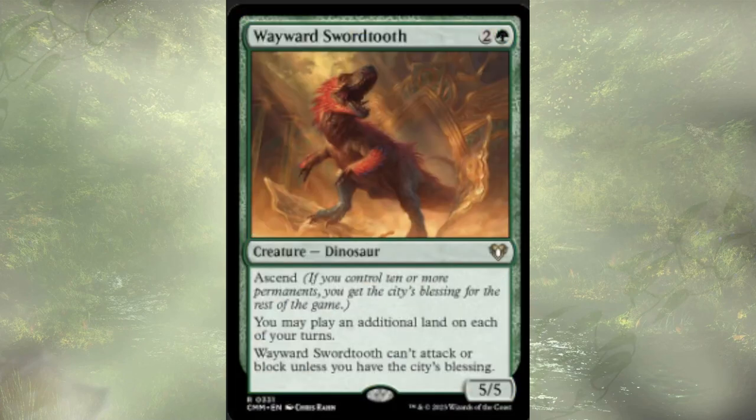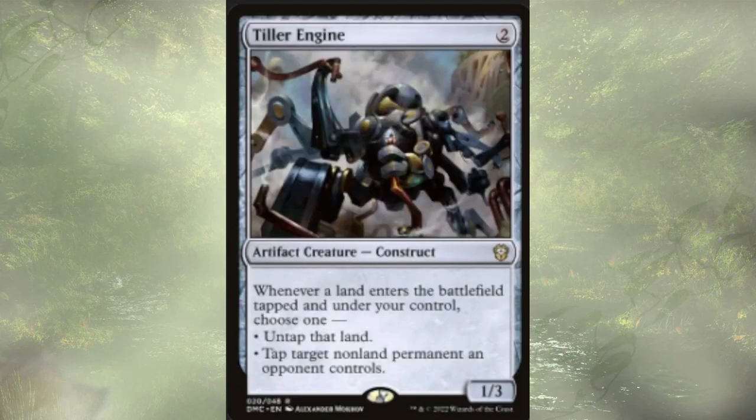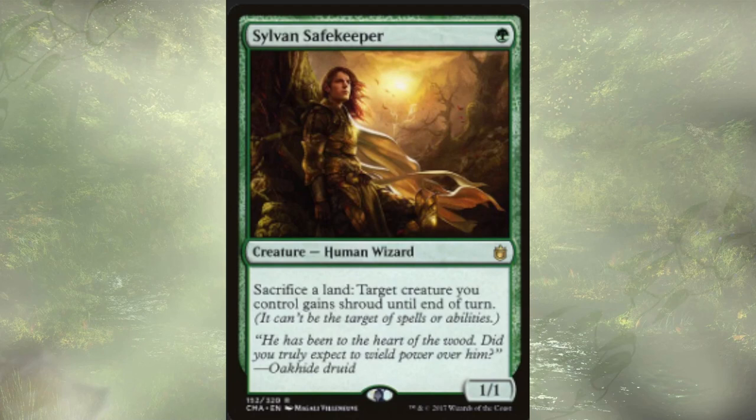Wayward Swordtooth provides more extra lands every turn — it can't attack or block until we have the city's blessing, but we'll hit it really quickly. The tireless duo of Tracker and Provisioner both have landfall and create tokens — food, clue, and treasure — good value. Tiller Engine is actually really strong in this deck and might have been my 11th card, because whenever a land enters the battlefield under our control, we can either untap that land or tap a non-land permanent an opponent controls. Sylvan Safekeeper lets us sac a land to give a creature shroud at instant speed — they're $15 to $20, so not budget, but they fit the theme really well.